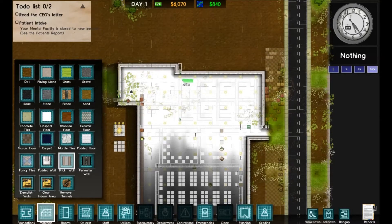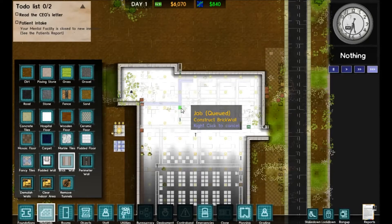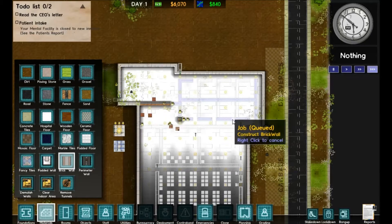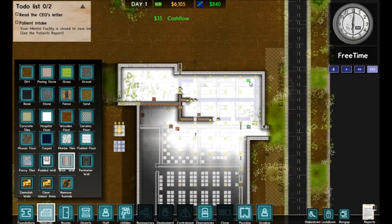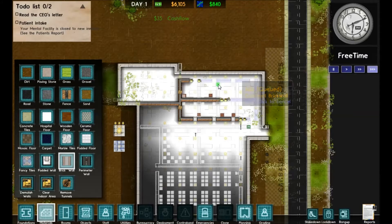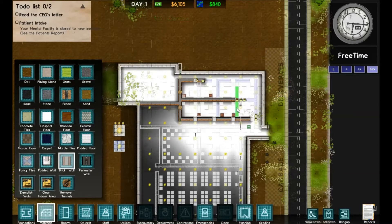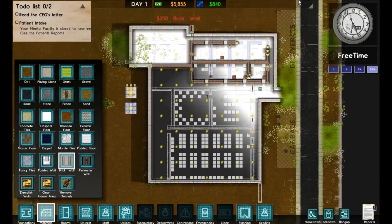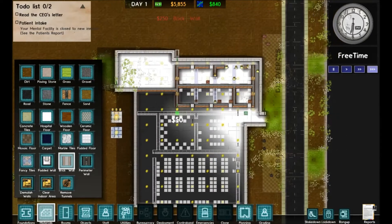We're going to lay out what's going to be the office area — these are going to be the individual offices. We're going to mark this other area off as our storage area, so we don't have to go all the way outside to deliveries to get our supplies. We'll lay one big long stretch and remove the little individual doorways, and do the same thing up here. You can see them putting down the walls — that's going to be our office area up there.